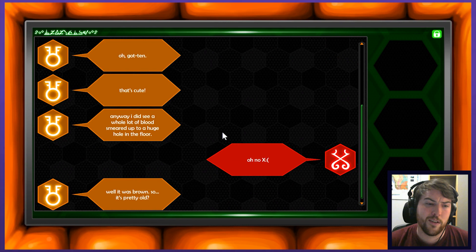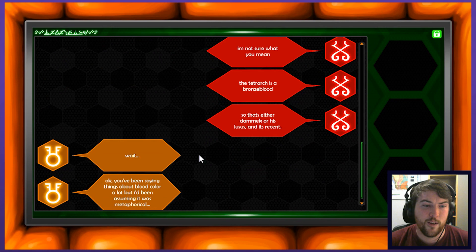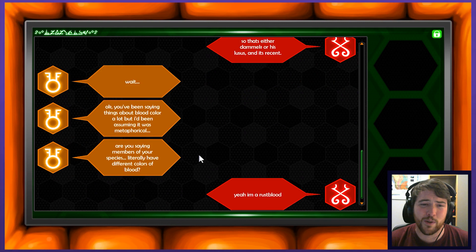I did see a whole lot of blood smeared up to a huge hole in the floor. Well, it was brown, so it's pretty old. I'm not sure what you mean. The Tetrarch is a bronze blood. So that's either Damek or his Lucis and it's recent. Wait. You've been saying things about blood color a lot, but I've been assuming it was metaphorical. Are you saying members of your species literally have different colors of blood?